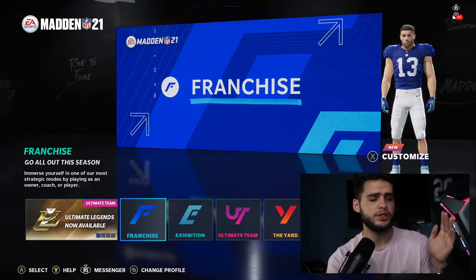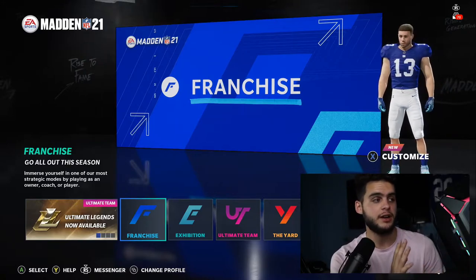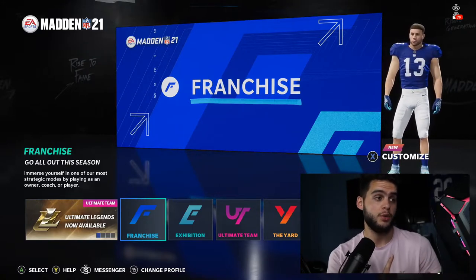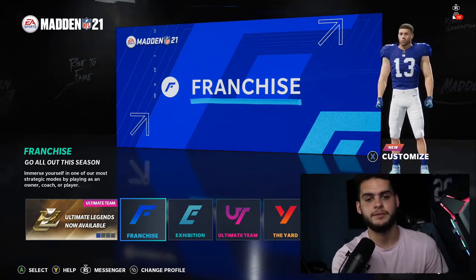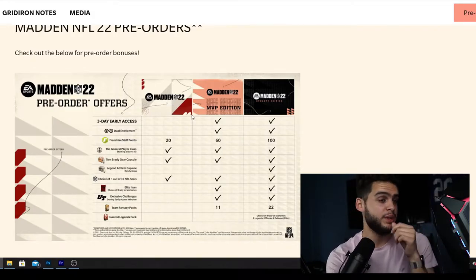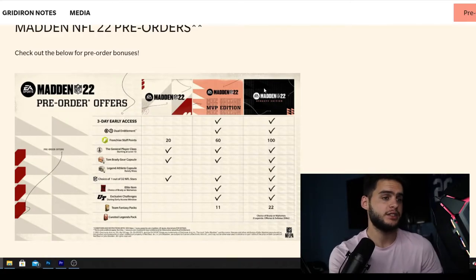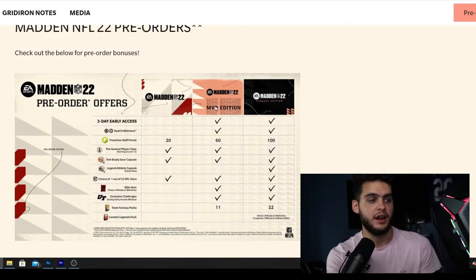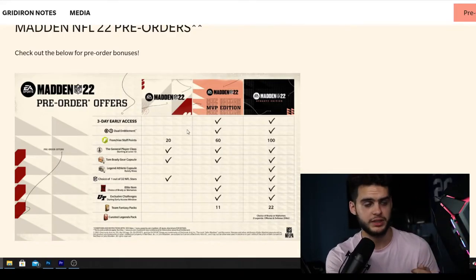Let's head over to the screenshots of the pre-orders. We have the Madden 22 standard edition, the Madden 22 MVP Edition, and the Madden 22 Dynasty Edition. That's typically what we have, although in the past it's been the regular, deluxe, and MVP. Dynasty Edition is the top tier, MVP Edition is the middle, and Madden 22 standard is the basic.